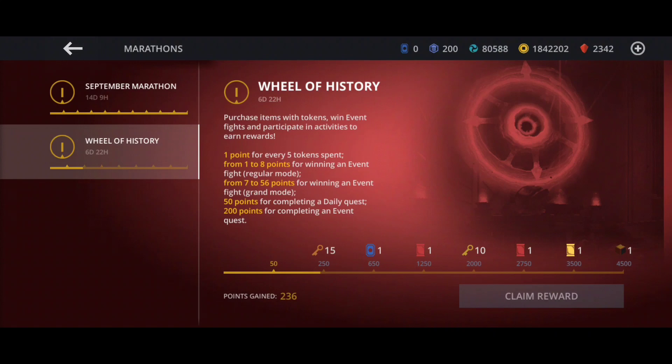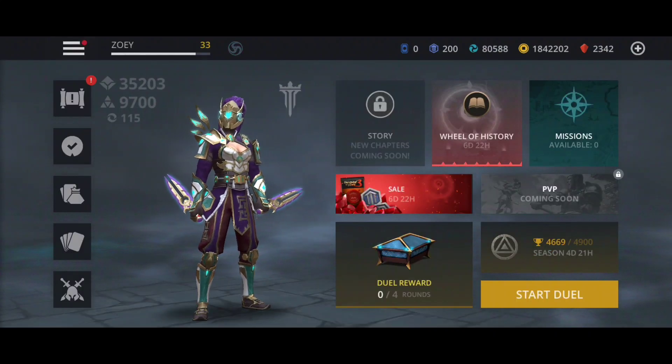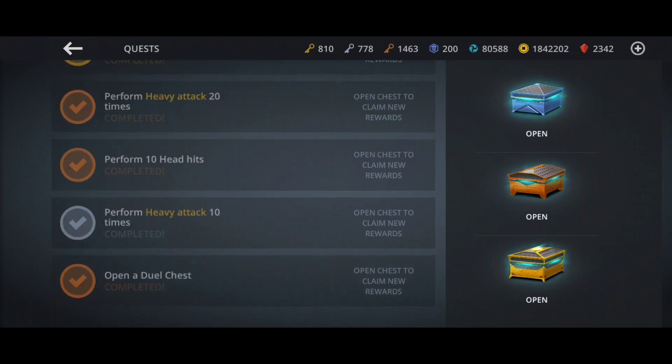These last two ways to get points are totally insane. If you do this correctly you can get like 2000 points easily, almost for free. The first one is for completing a regular quest - you get 50 points. Unfortunately I won't be able to do that because I'm saving these chests for Ethosplain.